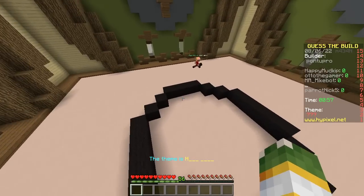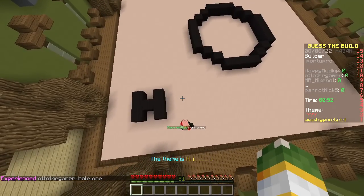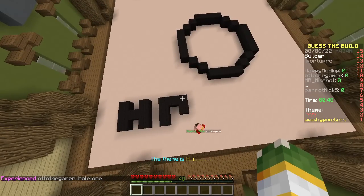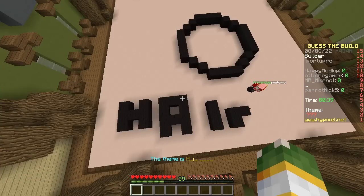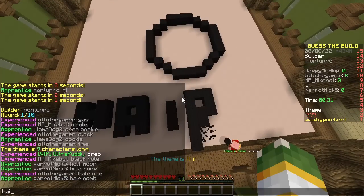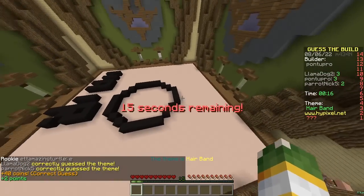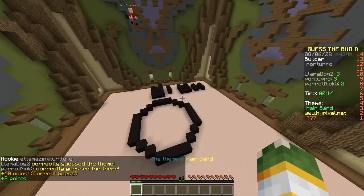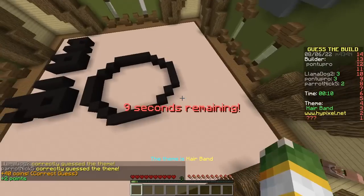You cannot spell in this game, unfortunately. He's gonna spell anyway. H-H. The second letter. H-N? Heyo! Hair. Hair comb? Hair. Hair something. Hair band? Good job! Nice. You know, could have built some hair and then put a band in it. But no, all you did was a circle. Just a circle.